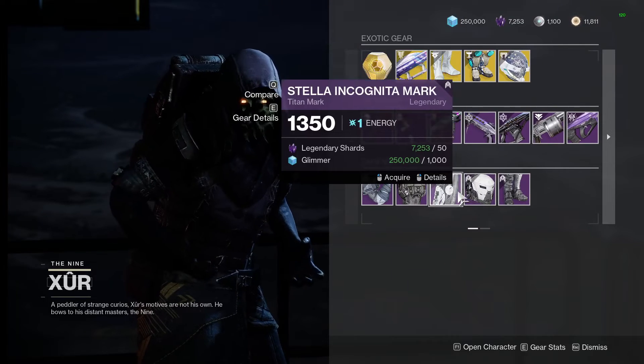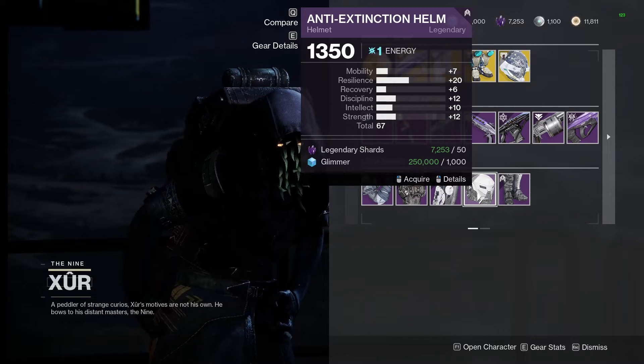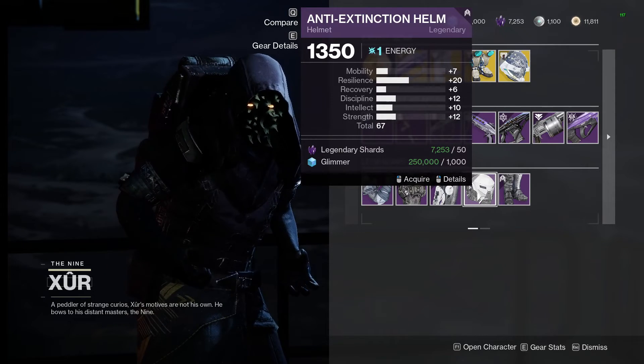Armor-wise, none of the rolls are anything special, except the helmet — not terrible on the Titan here. Bad recovery, but not terrible resilience.